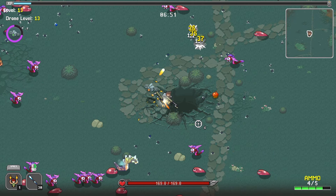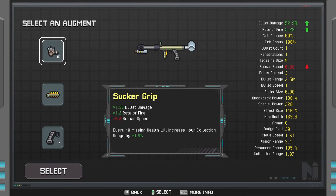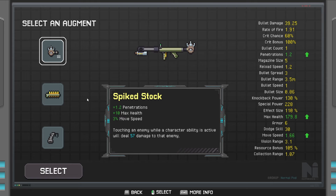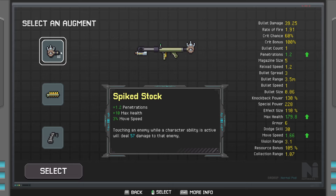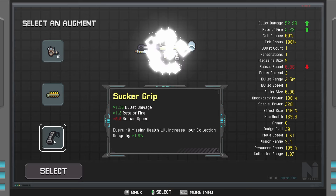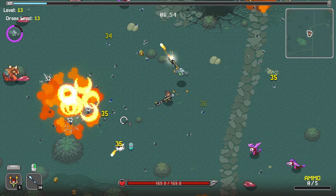We just got to be careful because if there's something specific you're looking for, you need to be able to get it. But over here we don't have a grip yet. This one gives us a lot of damage and some fire rate. We could finish upgrading this if we don't want it. We do have the ammo rack already — oh no, we didn't. That is empty. That's quite a bit of magazine size over there. But this is a lot of damage from this grip — so we might take it. We don't need the penetration. It does remove a bit of reload speed, but every 10 missing health your collection range is increased. So we'll grab the sucker grip — I think it'll be good having that damage.